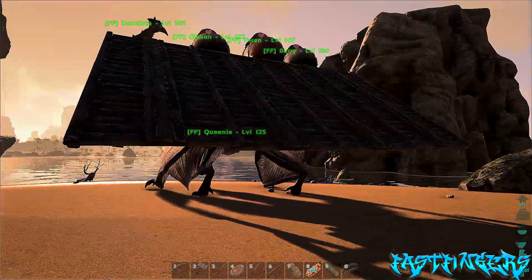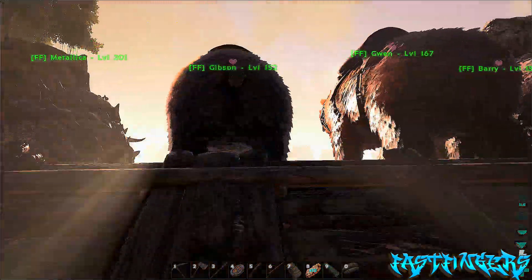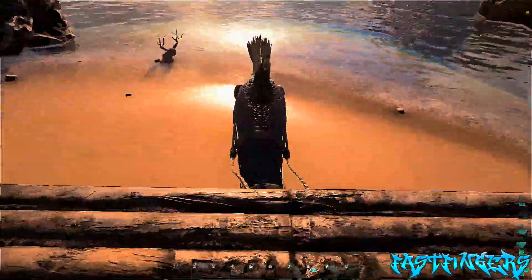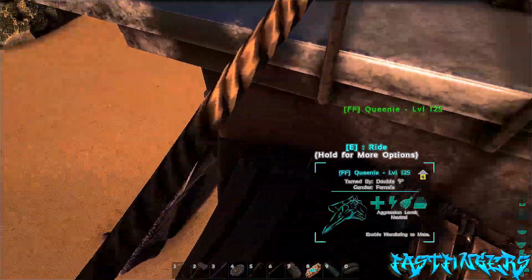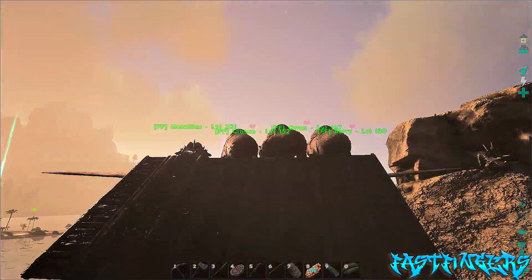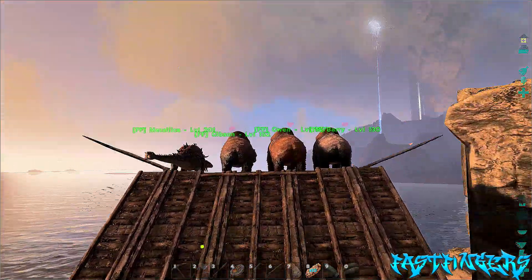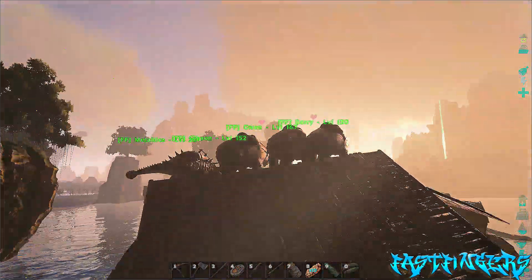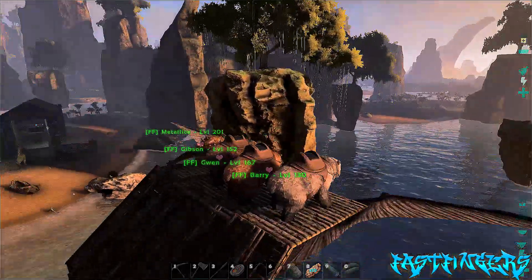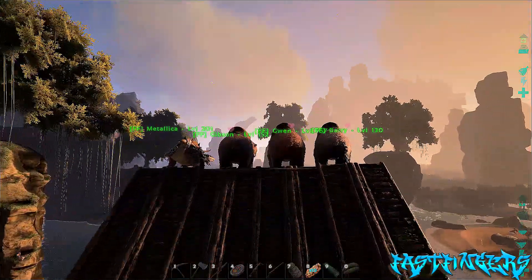It is a bit of a pain to get right — you've got to be on totally flat ground for your animals to be able to get up it. Another thing to know is that when you're flying and you hit a rock it'll push one of the animals off. Same with if you get attacked by something, they'll tend to go for it unless they're set to passive. Trees as well — trees knock them off.